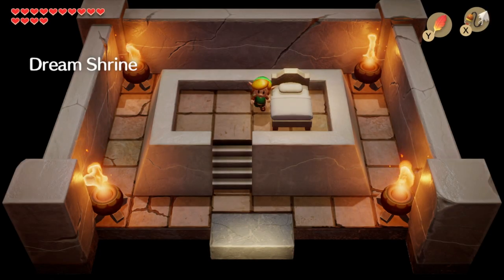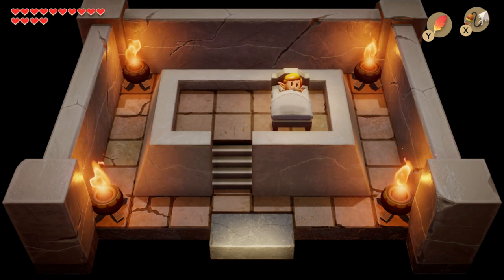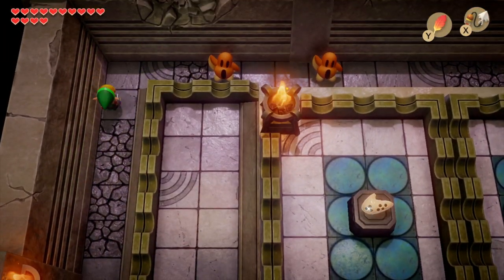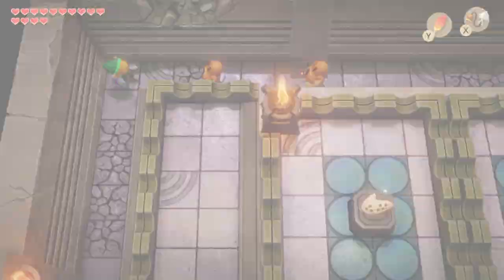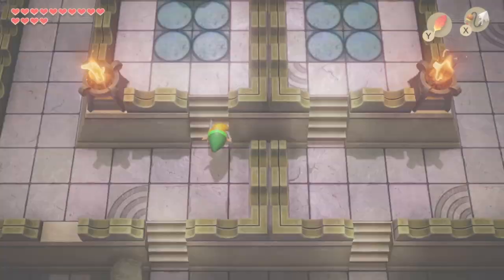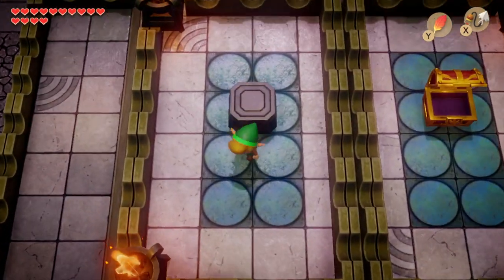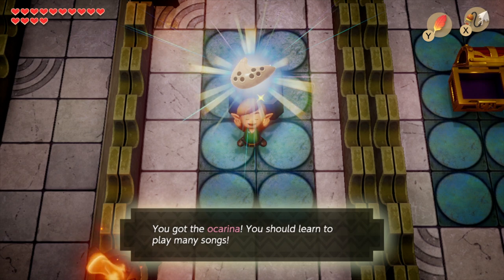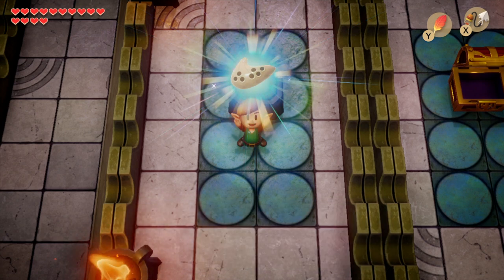To start with, what you need to do is head on into the Dream Shrine. If you've not been in here, you need to be able to move the rocks, get on in here, have a little nap, and Link will start this Dream Shrine run. Head on around here using Pegasus boots to get past these enemies, and you'll eventually wind your way around to this area. There are some rupees on the right-hand side, but the real thing you're here for is the ocarina.